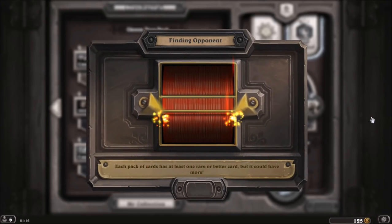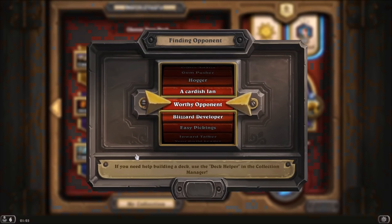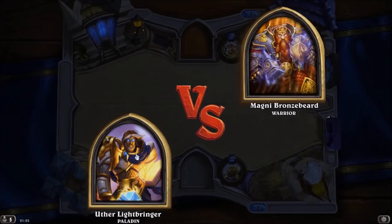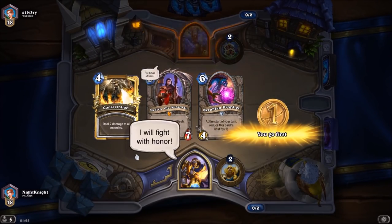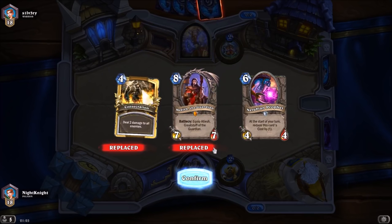Now, most likely I want an early Doomsayer and Ceremonial Vigil, especially to deal with aggro. We are against a Warrior, so we do not have to push so hard.